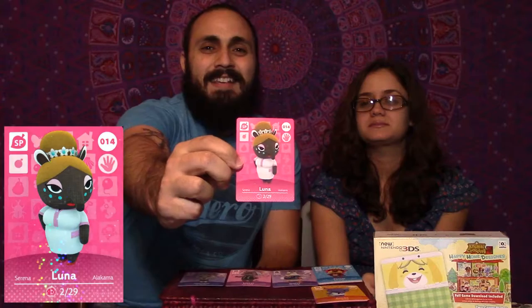Another repeat, so onto our special card. Does Road to Isabelle end here? No it doesn't — it's Luna! She looks good. I always thought her outfit looked more like a nurse's, but she's in charge of the Dream Suite where you can visit other people's villages and their dreams. She looks like a sassy mom.